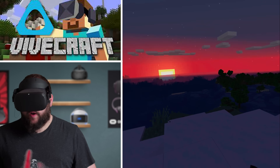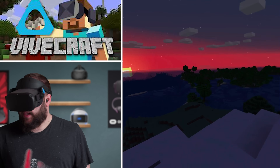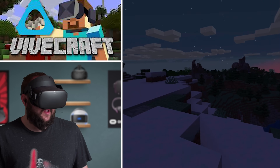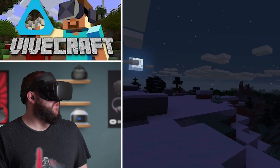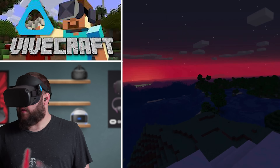I got some diamond armor on. Look at that red sunset, that looks so cool. Mobs should start popping up here soon. I don't think I have it on peaceful. Look at the reflection of the sun on the water — that's really cool.